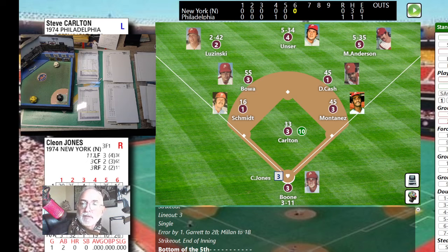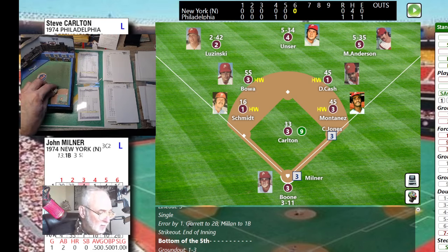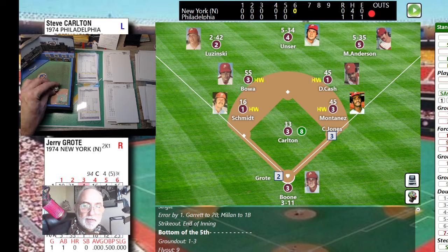John Milner next — he's got some power, 20 home runs. Pitch is 34 — fly ball deep to center. Back goes Unser to the track and makes the running catch — never hesitated, got a great beat right off the bat. Here's Jerry Grody, the Mets catcher, with one out and Jones on first. Grody is a good bunter and a good hit-and-run guy, so we send Jones.